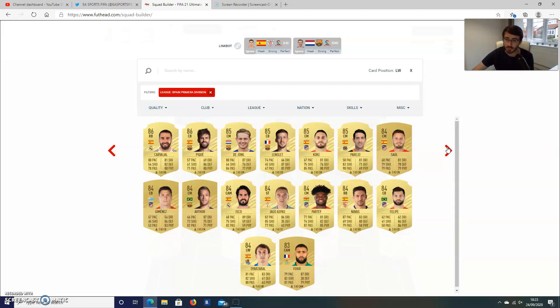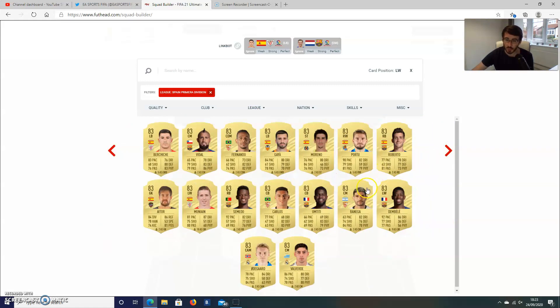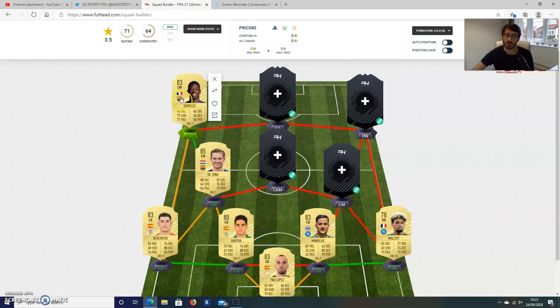And then we'll complete the La Liga theme with Dembele from Barcelona, who is also going to be quite a few thousand coins — about 30,000 coins at the start of the game. So these two are probably the most expensive players in the team, along with one more player in the CAM position who might also cost a few thousand coins. These three positions in total will probably come to around 120,000 coins. Completing the rest of the team, we're looking at around 200,000 coins, maybe slightly less.